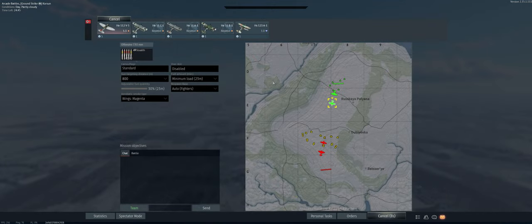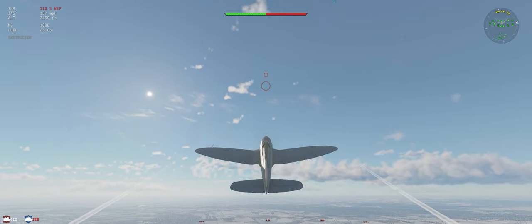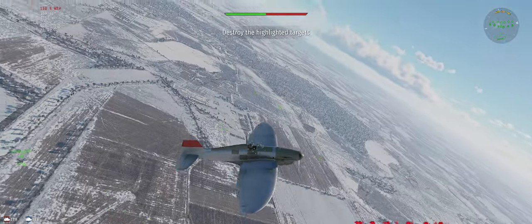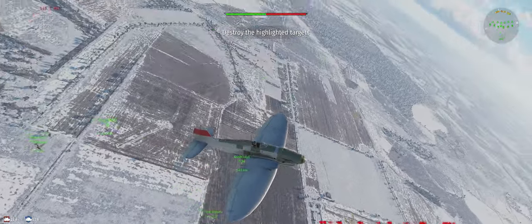All right, the map is Coursing. We've got our stealth ammo, 800-meter targeting distance, and minimum fuel load. Put the weapon on, climb at 30 degrees — gives us an advantage over anybody on the opponent's side.